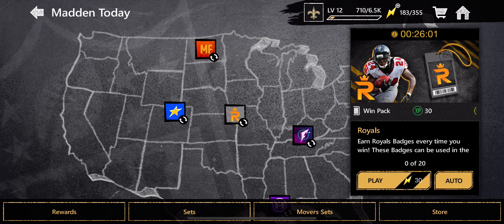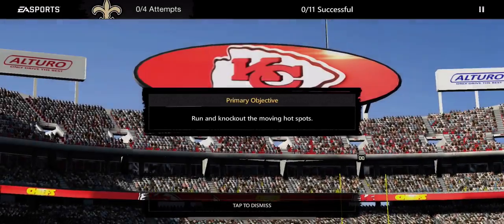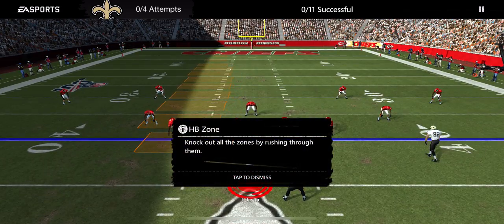Now we'll do the Royals challenge. Remember, changing teams — you can switch your team on the My Profile screen. The objective is to run and knock out the hot moving spots.